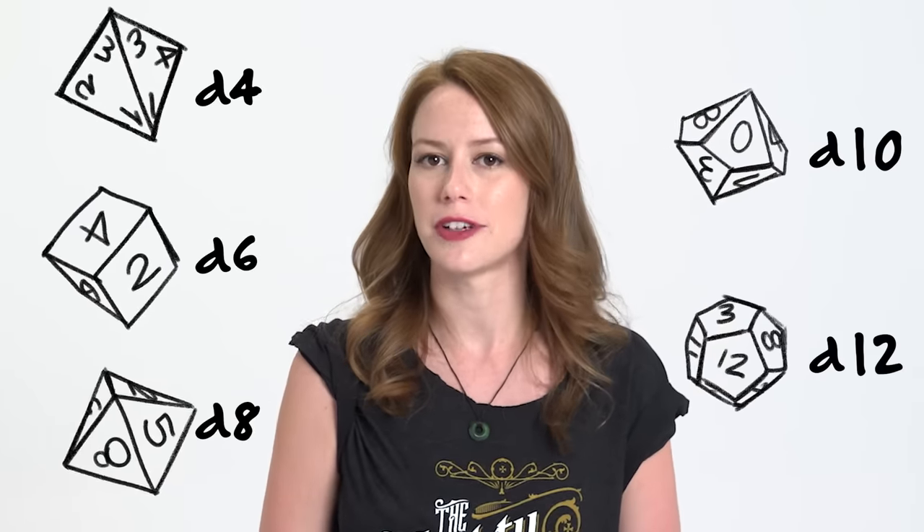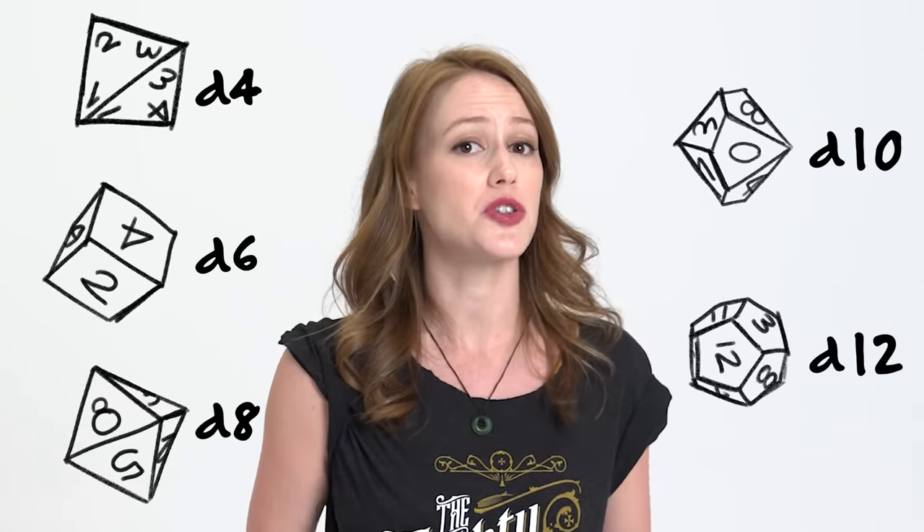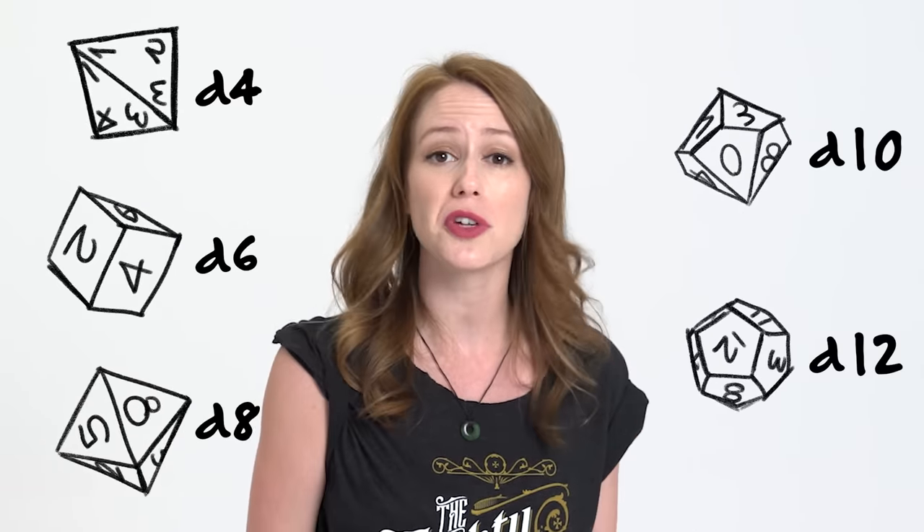We'll get more into those six scores in another video. Now, how about the six other dice? The number after the D represents the sides of the die. You have a D4, a D6, D8, D10, and a D12. These dice are primarily used for damage or healing and will generally correspond with what weapon you're using or how powerful a spell might be. If you see a number before that letter D, this is how many dice of that type you roll. That greatsword does 2d6 damage? Roll two six-sided dice. Healing a friend for 3d8 hit points? Roll three eight-sided dice. Add up the numbers to see just how powerful that ability was.